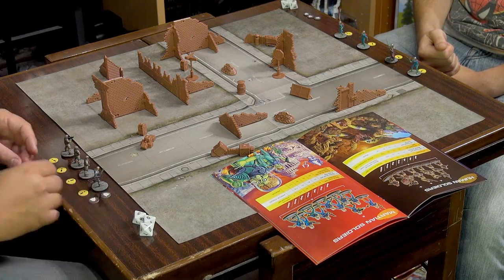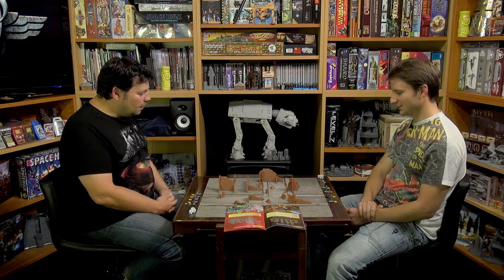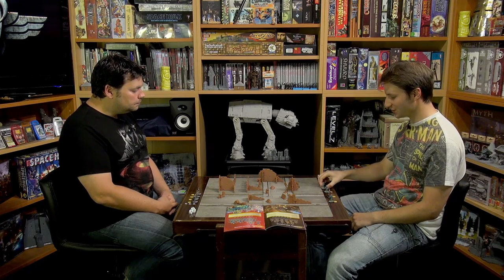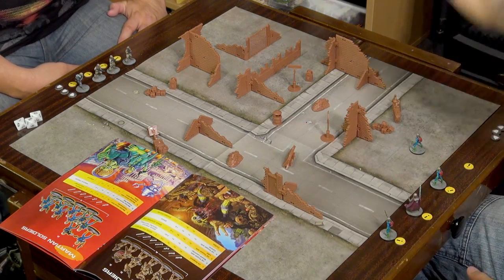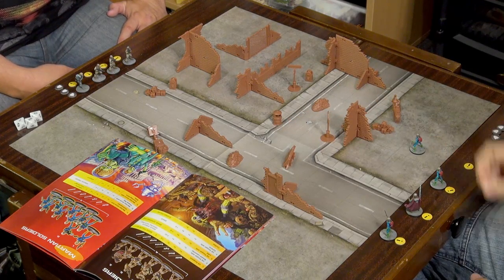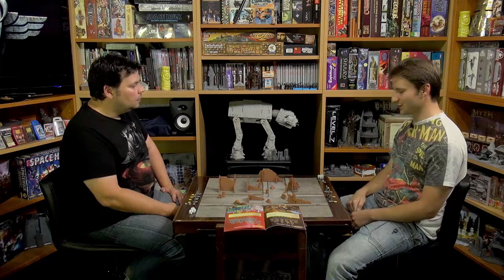Edwin spends my heroic tokens, and General Tor spends Curious's. I'm going to start by running this Martian. My first action is to move from off the board onto this square. The board is gridded up into squares, and moving into one square costs one action. My second action — he's going to run over here and duck into cover behind this ruined building.